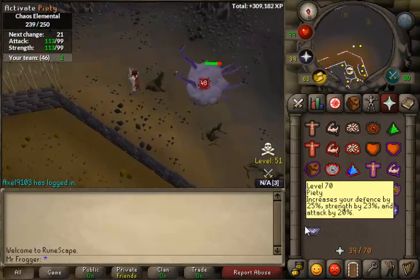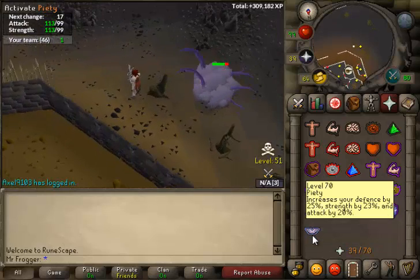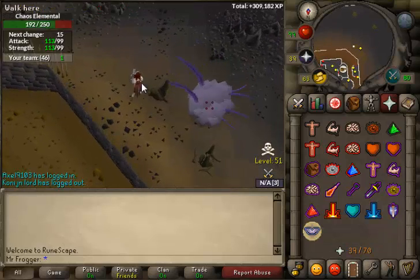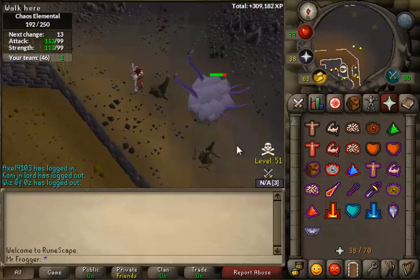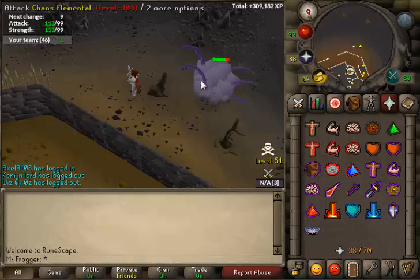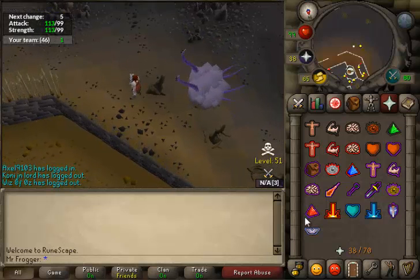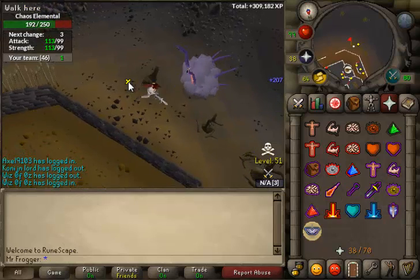I'd say you get between 10 and 15 kills an hour here, which isn't a lot to be honest, but it's quite a fun thing to do. You can chat in your clan chat or something while doing it — you don't have to put much attention to it. You don't have to attack him every time it goes down; you've got like a full 30 seconds or something before he loses aggression, so the timing isn't intense either.